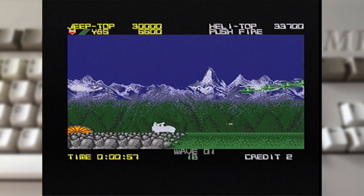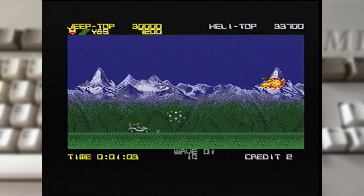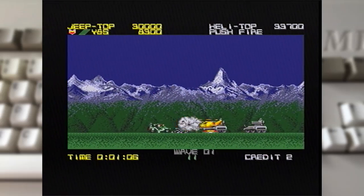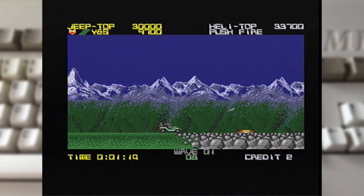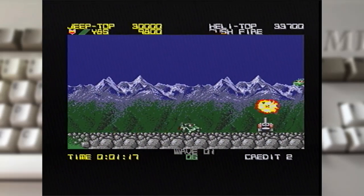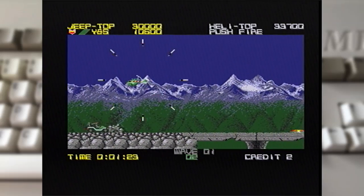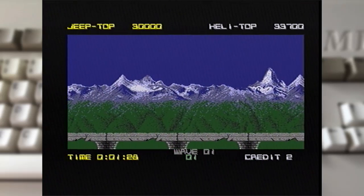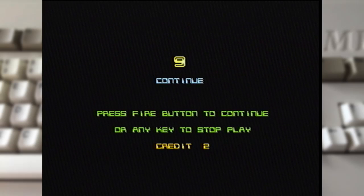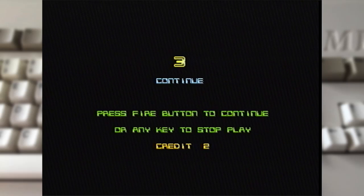This is much tougher than on the 64. That effect when your smart bomb goes off is much nicer. The big thing with this version is that the co-op aspect feels way more important. On the 64 I could sort of hold my own with both the heli and the jeep, but I can't do that much here on the Amiga, and I think that's more accurate with the design of the game - it's really about trying to balance that in.